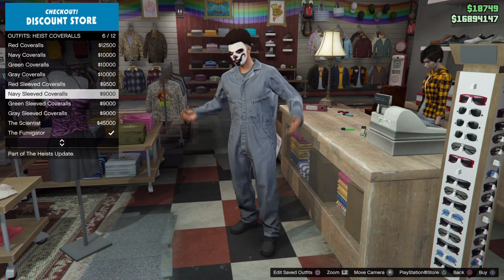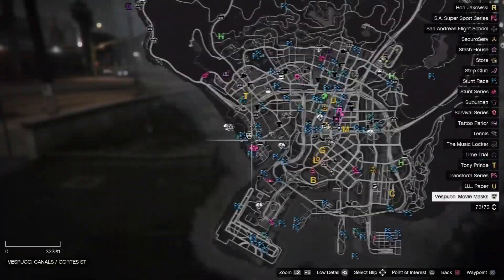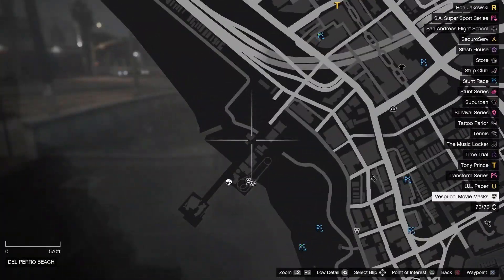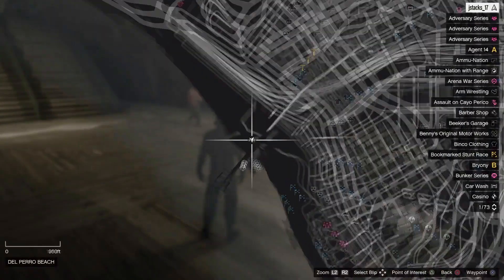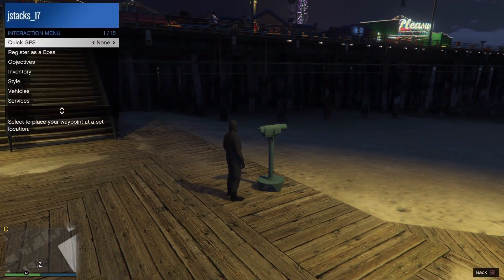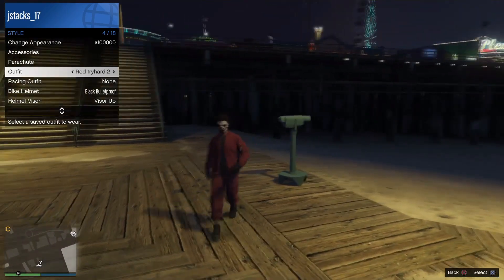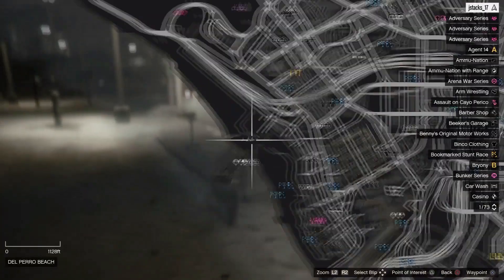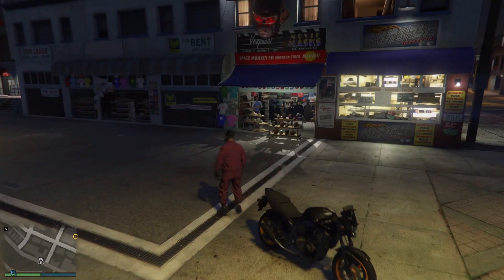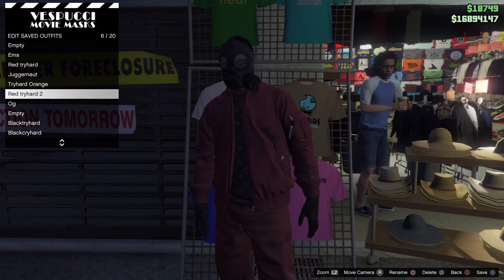Now that we saved it, go to heist coveralls and put on any of them that has a gas mask. Head over to do the telescope glitch by the beach — or your apartment if you prefer. Run by a telescope while spamming right on the d-pad, open up the interaction menu, go to style, and switch it to red try hard 2. Walk away. As you can see, the gas mask merged onto the outfit. Now go ahead and save it at the mask store — edit saved outfits, save it over red try hard 2.